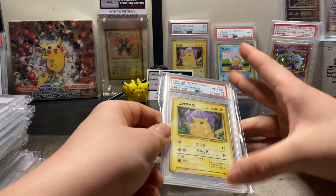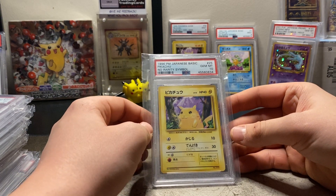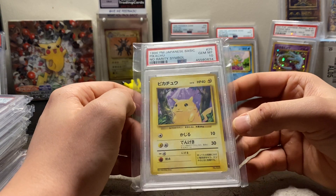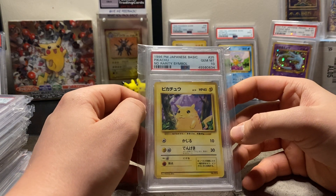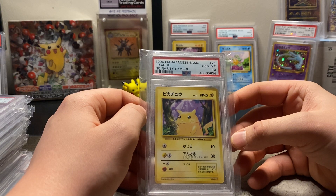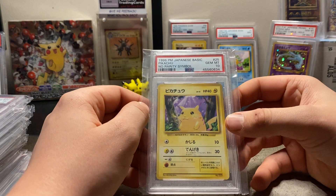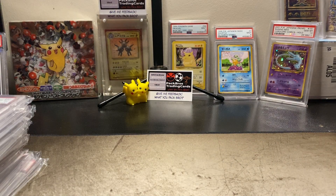Starting off, we've got a big-boy PSA 10 no-rarity symbol — very low pop, not very many known sales. I'm not going to go through the sold prices — if you want to know, pause the video, eBay the card, it's that simple. Beautiful Pikachu. We've got a few Pikachus to go through.